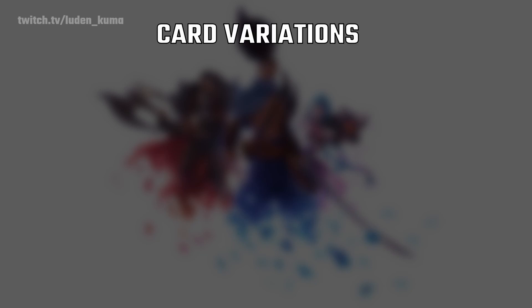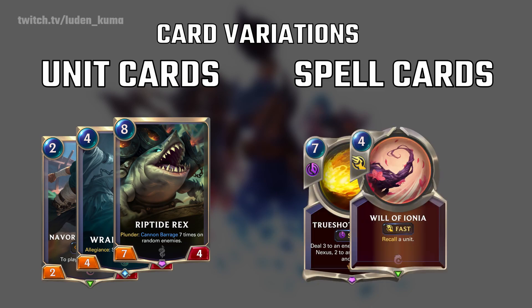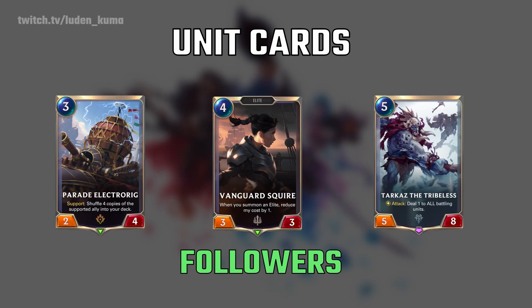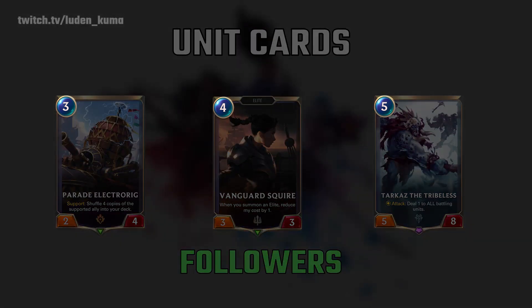So first things first, let's talk about what variations of cards are inside of Legends of Runeterra. There are unit cards, and there are spell cards. The unit cards are divided into two groups known as followers and champion cards. Followers are your basic unit type. They can range anywhere from one to nine mana, which you can see located on the top left of the card.